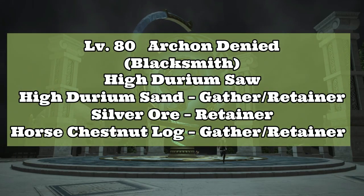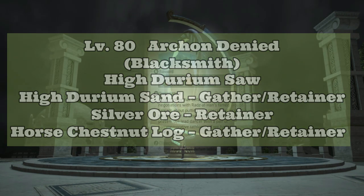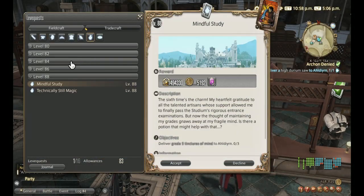Lastly, we have the level 80 Armorer lev quest Archon Denied. This lev quest fits our criteria while also providing a way to make gill as you level up, since it's available at level 80. If you end up gathering everything yourself, you can pretty much level your Blacksmith, your Botanist, and your Miner all at the same time.